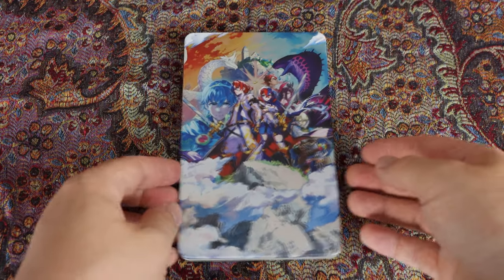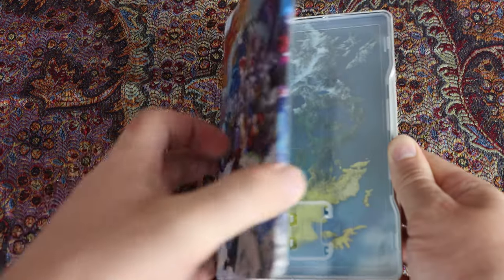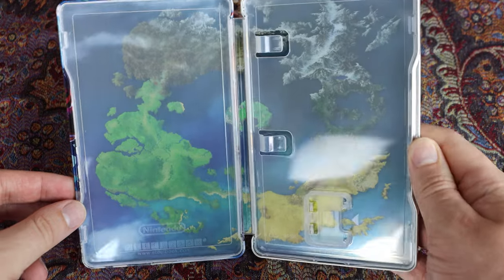I think that happened in the Xenoblade one — the game came first and then the special edition just had a hole in the box. Steel book — I'm obsessed with steel books honestly. If this Divine Edition didn't come with a steelbook, I might not have even... I like this one.